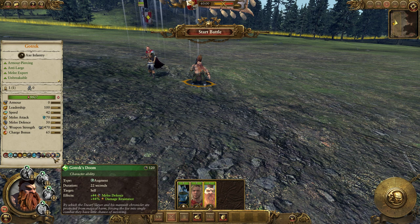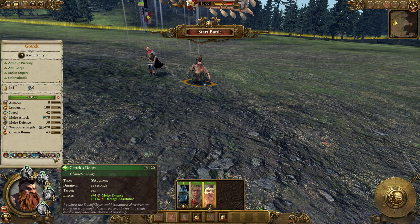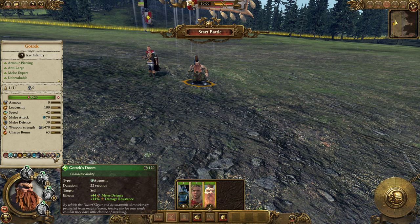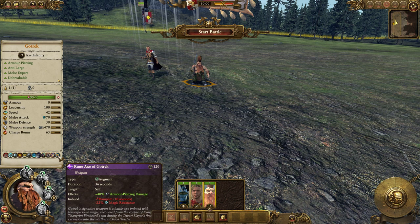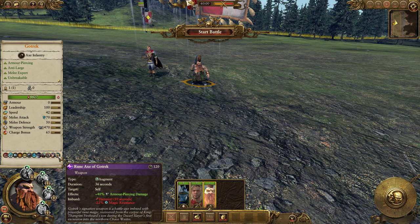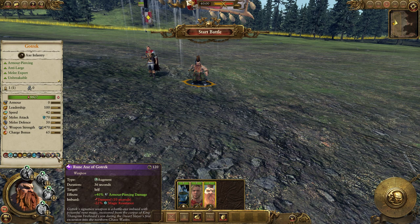GoTrek's Doom is an activatable augment lasting 22 seconds — it gives him plus 44 melee defense and damage resistance, so he's going to be a tank when that's activated. Then we have the Rune Axe of GoTrek, his special item, which gives a 40% armor piercing damage increase and is imbued with the Dampen ability — something I haven't seen before in the game — which applies minus 22% magical resistance. That's definitely a new augment.